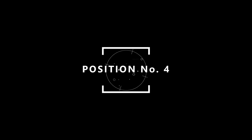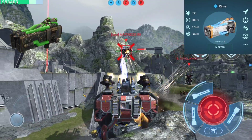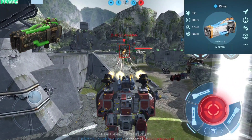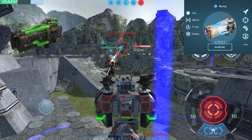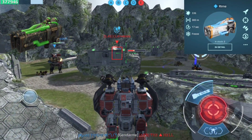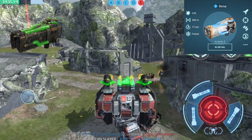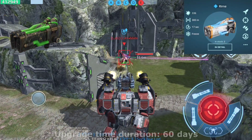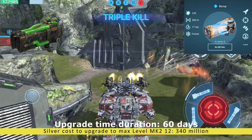On position number 4 it's the Rime — a rapid-firing launcher with close range freezing rockets. After a certain number of hits the target freezes: its movement speed is lowered and all incoming damage is increased by 20% for 5 seconds. This is basically like having a Deathmark active module — it increases all incoming damage to that target, not only from this weapon. The Rime is a close range cryogenic light rocket weapon up to 300 meters. A hit-and-run strategy is advisable due to Rime's huge burst damage, freezing effect, and poor performance in sustained combat. Silver cost to upgrade to max level MK2 12 is 340 million and upgrade time is 60 days.